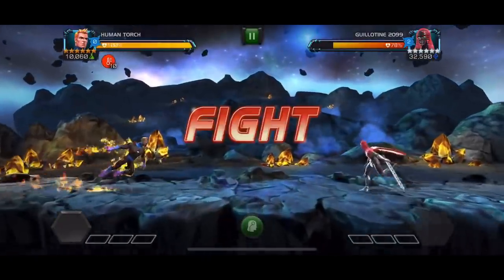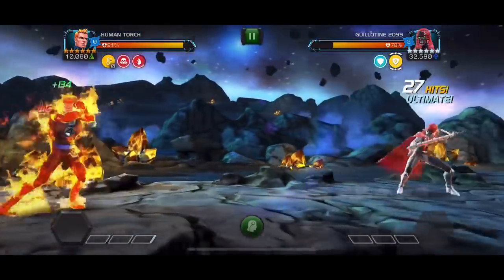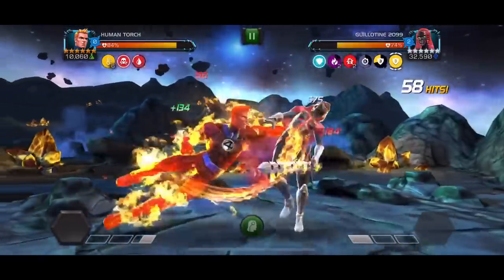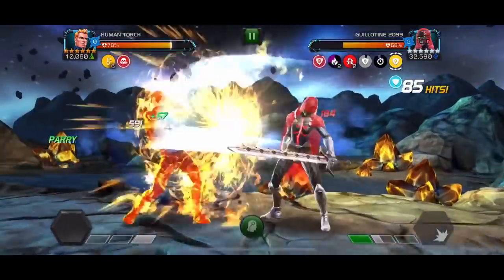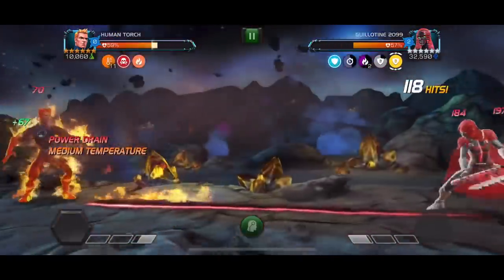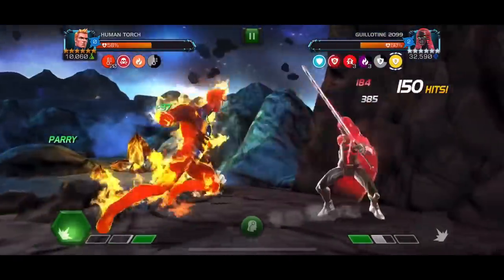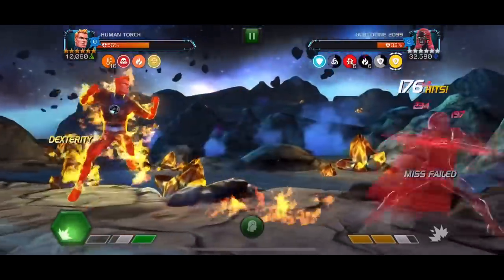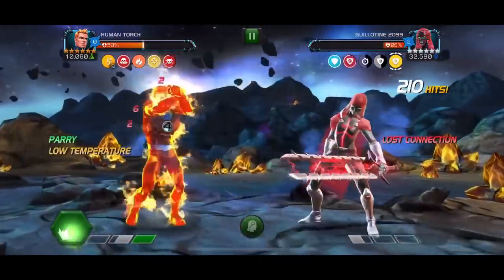Another approach is using champions that simply cannot miss. Here we're showcasing Human Torch — so long as he has at least 10 temperature, he cannot miss, meaning you can completely ignore her invisibility. Also, that heal reversal will help you finish her off from the last 5% and cancel out her regen. To gain temperature with Human Torch in this matchup you spam heavy attacks, which also means she cannot go invisible during the process. Even when she goes invisible, every single hit of Human Torch lands.